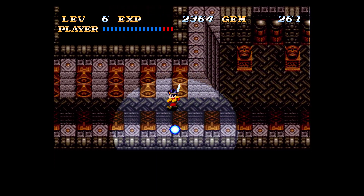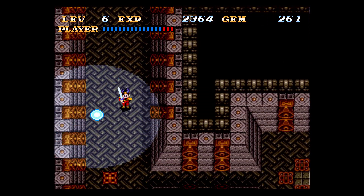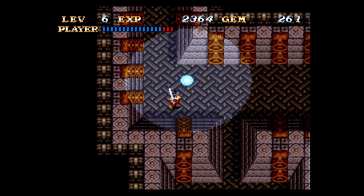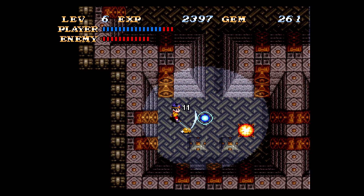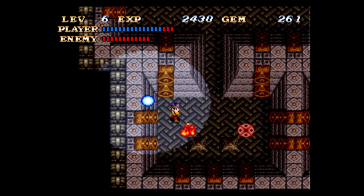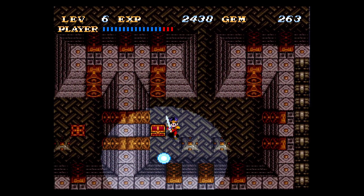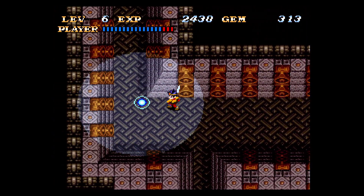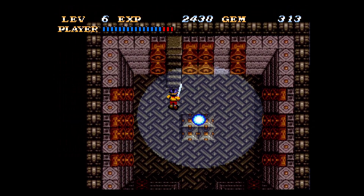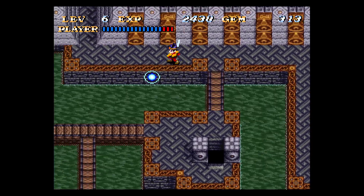There's only one monster layer remaining. There you are! I could have killed this guy in the first place. What's in the box? Oh, 50 gems — better than nothing. So now the water shrine is completely empty. We can continue our exploration because now we have the fire shrine to explore, right over here.